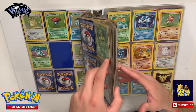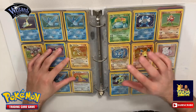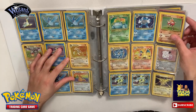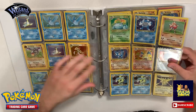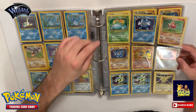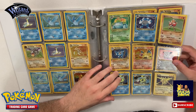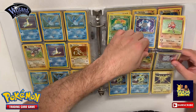So we have these set up with the Jungles, Jungle doubles, Fossils, and now I'm coming over here into Base Sets. Here we have another Charizard - we got Polytoad, Venusaur, Hitmonchan. These are just doubles, so we do have another Charizard over here. Let's see the condition of this one.